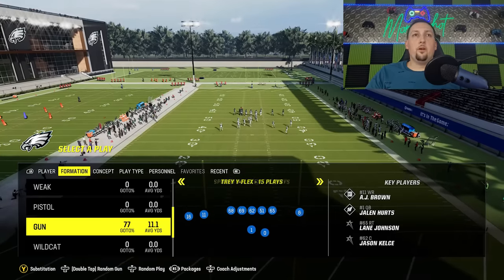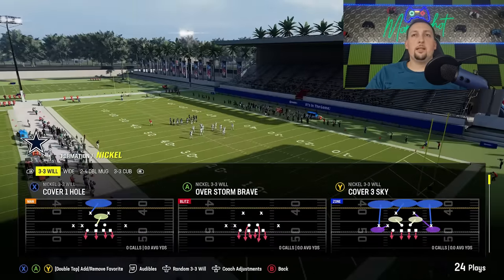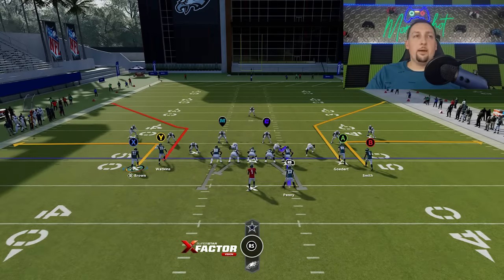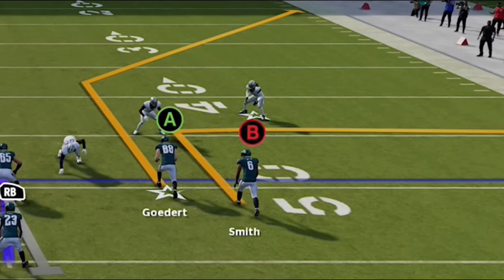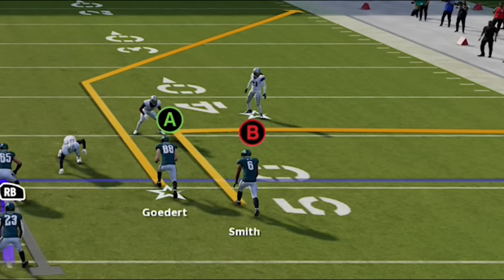Now that we know cover 2 cornerbacks are 5 yards off the line of scrimmage, let's go back to our bench concept and pick the next defense: cover 3. Cover 3 cornerbacks start about 8 yards off the line of scrimmage, which hasn't changed in years. Cornerbacks in cover 3, cover 4, cover 4 match, and even man coverages will all be 8 yards off the line of scrimmage. So how can you tell what the coverage is between them? There are two different ways to do it — you can look at the cornerbacks again, but you can also look at the safeties.